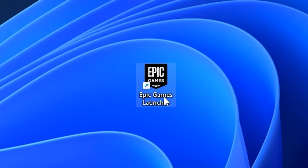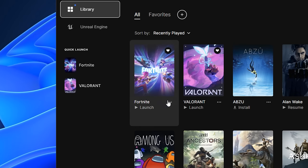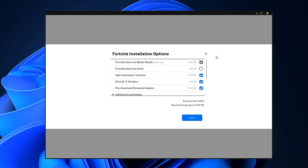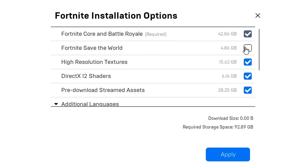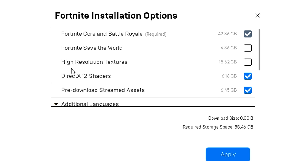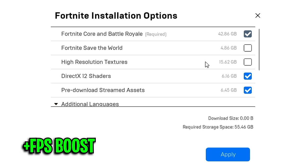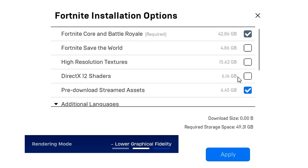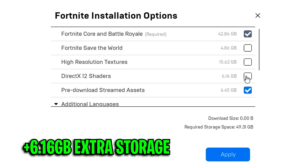Step one: open up the Epic Games launcher, then go into library, then click on the three horizontal dots, head into options, and inside the install options, you firstly want to uncheck Fortnite Save the World as it's not needed — you'll get 5 gigabytes of extra storage. You can also uncheck the high resolution textures, as this will give you a slight FPS boost and give you nearly 16 gigabytes of extra storage. Make sure to uncheck DirectX 12 shaders as well, as we'll be using performance mode, and you'll also get extra storage.